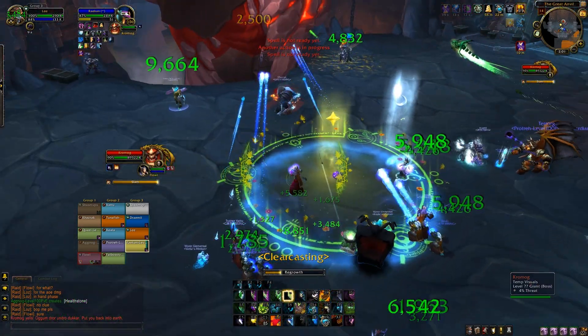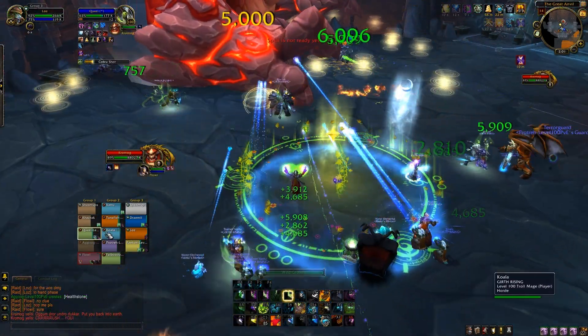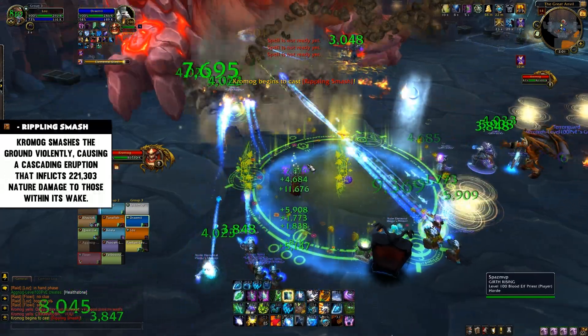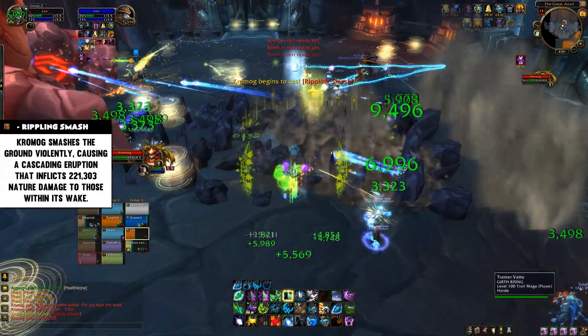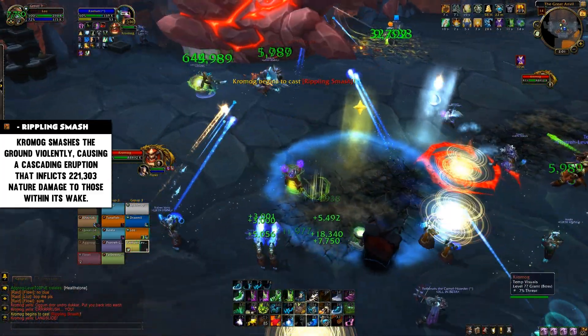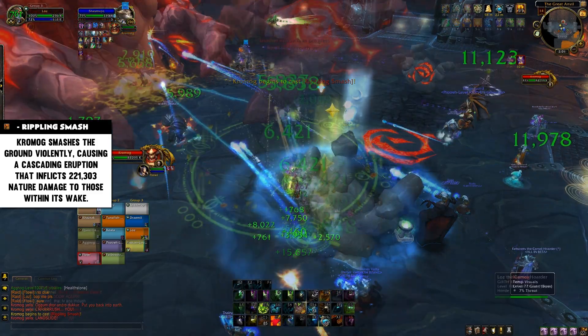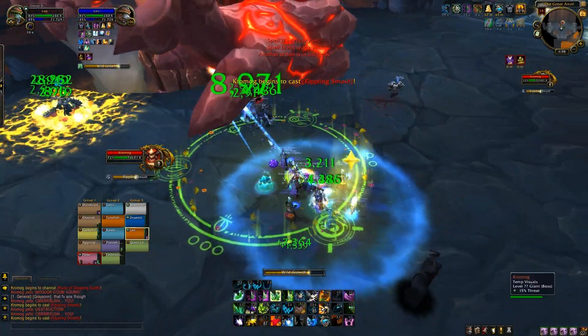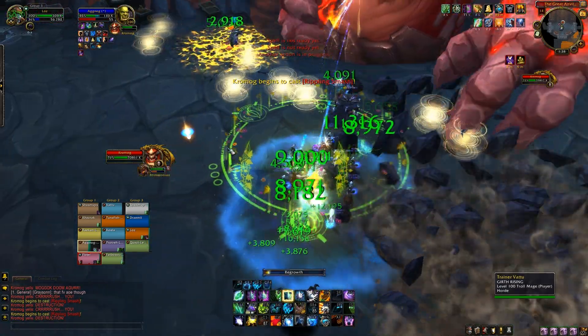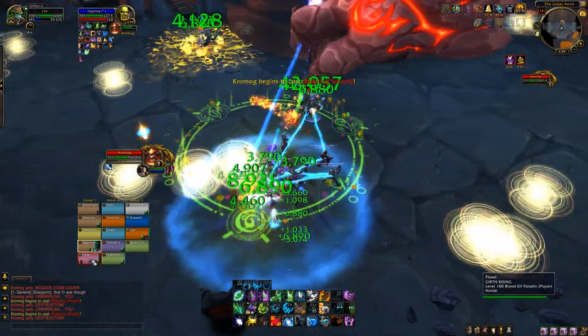The start of the cool mechanics — I'm glad we got all that boring stuff out of the way — is Rippling Smash. He makes this massive shockwave going from him to the back of the room. The actual direction it goes in changed halfway through testing — it seemed to go to about three set locations but changed throughout the fight.